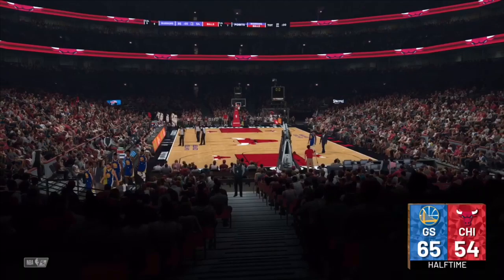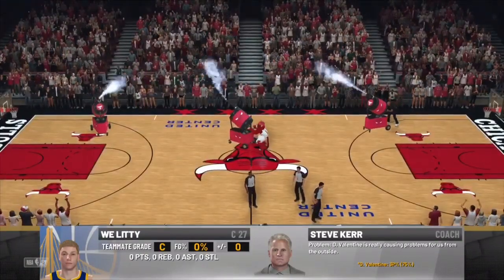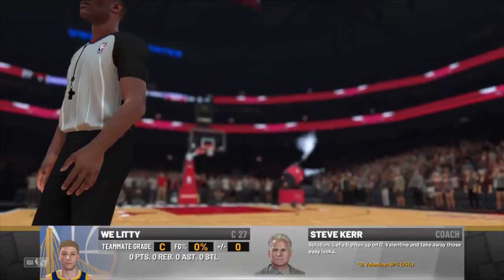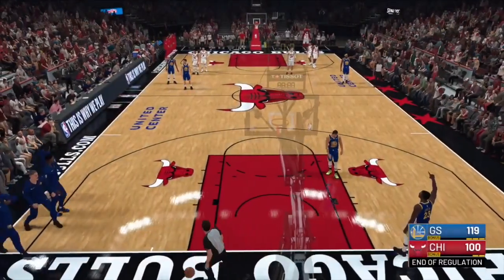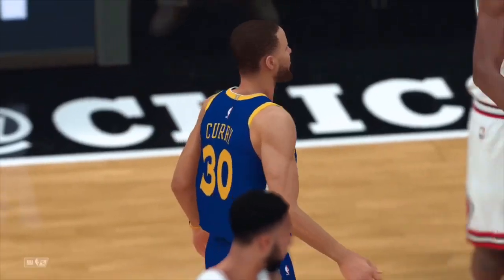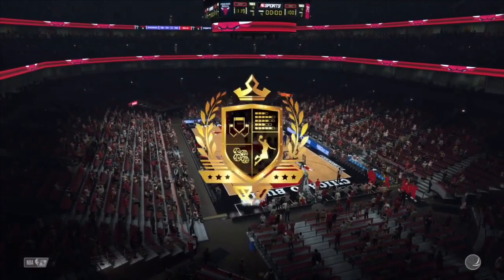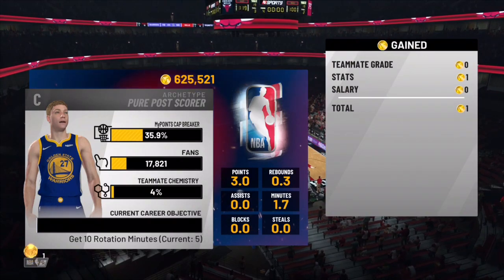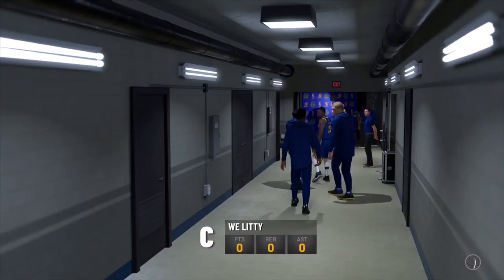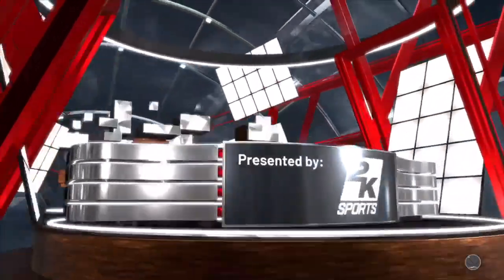Y'all can get to 90 overall on four players in a day if you're grinding on this. If you get subbed in for five-minute quarters and keep fouling but they won't take you out, just get three-second violations or backcourt violations — it's not that hard. This is one of the easiest glitches I've ever posted. We beat them by 19 points and went from 21 to 35 percent. Take advantage before it gets patched.